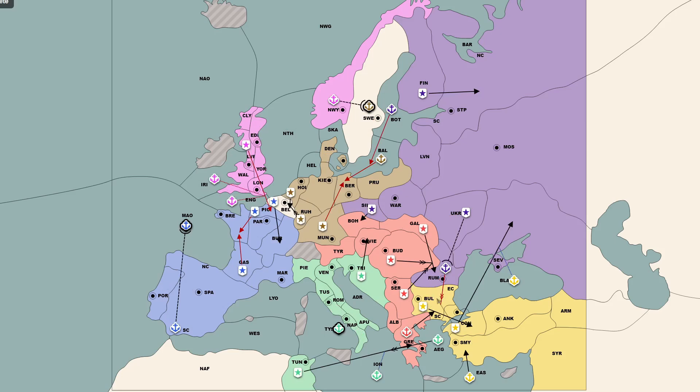Just as I was about to solidify my position and make myself unstabbable, the bot makes a brutal stab — taking advantage of the trust it's instilled in me to walk into the centre I've left open, Vienna, and pushing me out of Greece at the same time, pivoting in an almost unbelievably effective way from a strong alliance to a position where it had all the power.